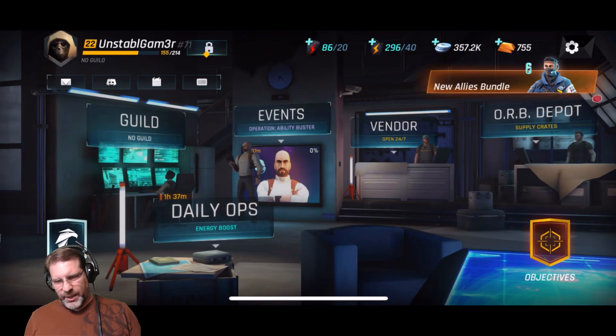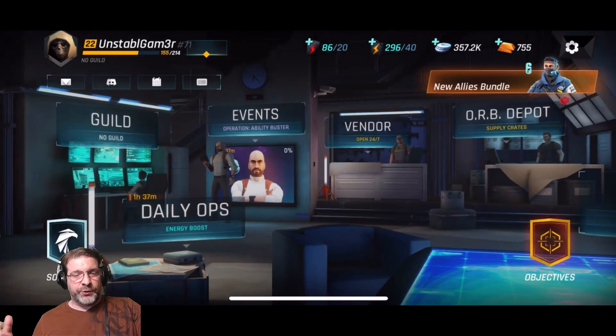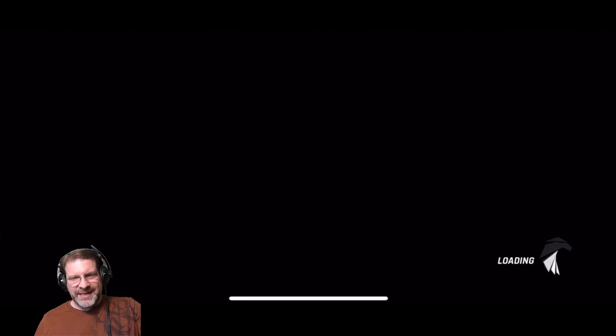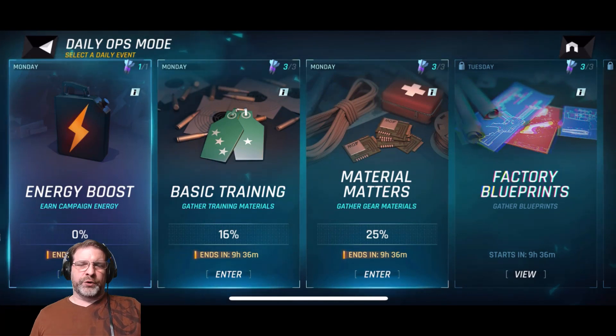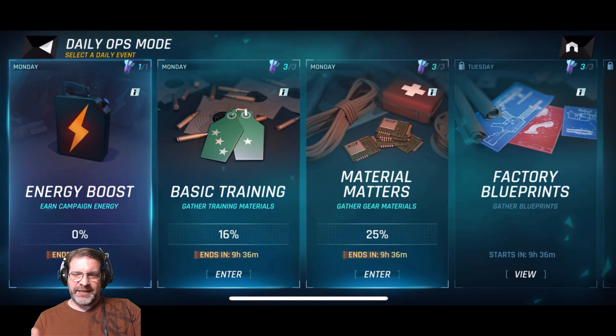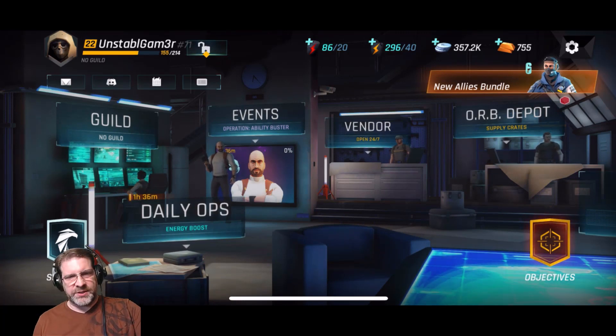Just to give a good overview: we have guilds in the game, we have daily ops — those are daily challenges you can do for different types of resources to level up and improve your characters. Currently we have gear, gathering gear materials, training materials, and energy as far as daily ops go. On Sundays, everything is available.